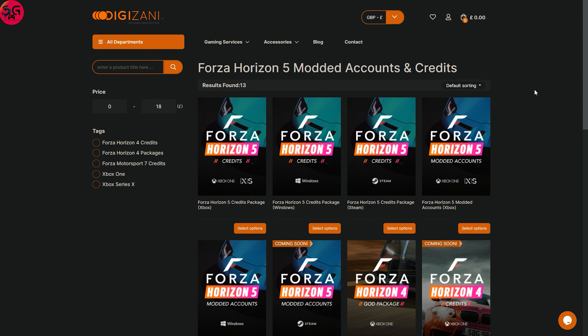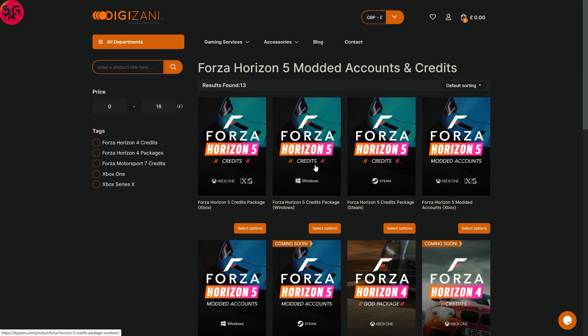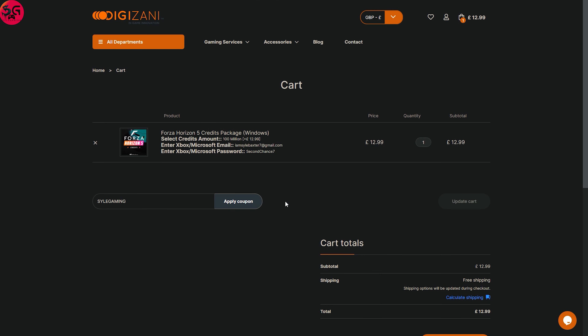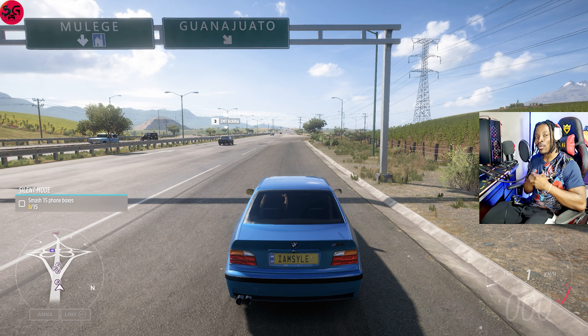Gizani.com gives you unlimited access to cheap, fast, and reliable Forza Horizon 5 credits. They've got a lot of offers, so all you need to do is select the platform you're on, fill in the details, add to cart, and at final checkout use code 'STYLE GAMING' to get five percent off.